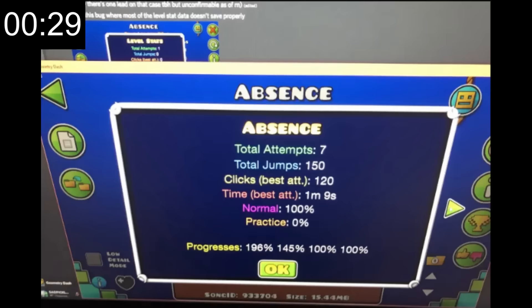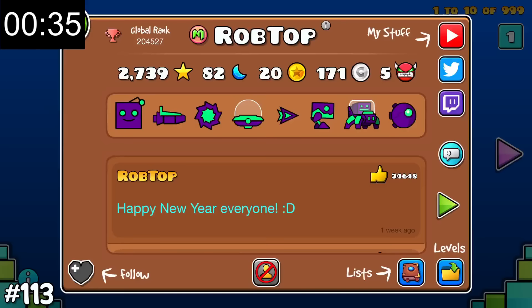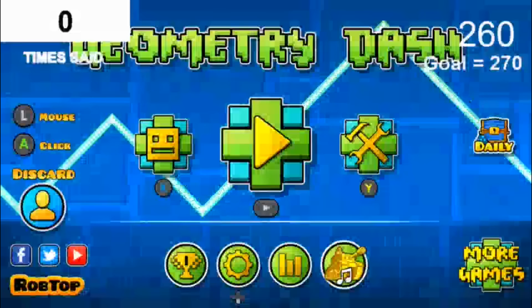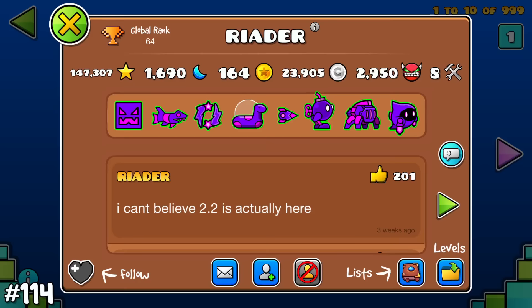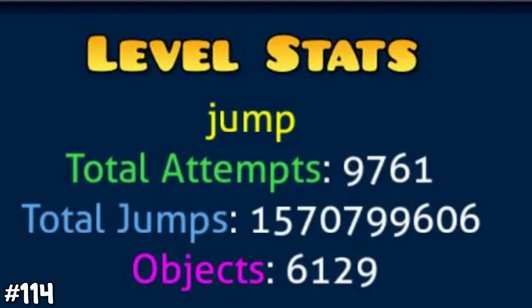There's a weird box showing someone having gotten 196% on a level, and there is an account with an ID of 96 which apparently has wrapped up as RobTop's test account. A Geometry Dash jump takes less than half a second, so it's easy to get around 1,000 or 10,000 jumps. A player named Raider took this further by making 1.5 billion jumps in his total Geometry Dash career.